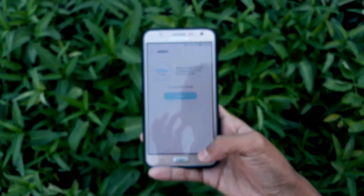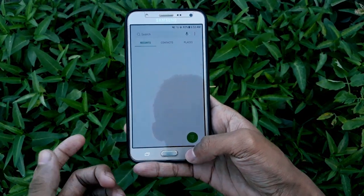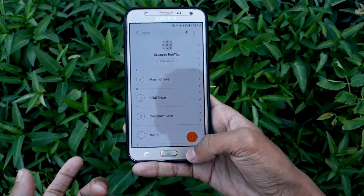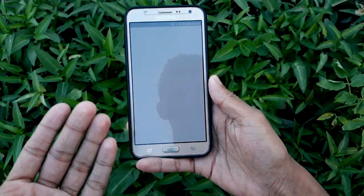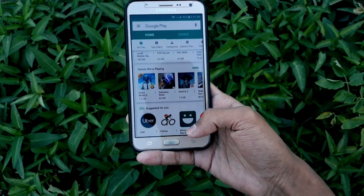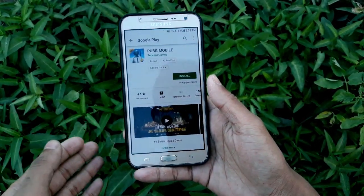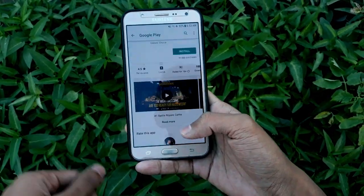Now let's open up some applications. I'll open the phone dialer, the contacts app, then the Play Store. Let me open up PUBG. I can tell you this is the best ROM for playing PUBG on this device.